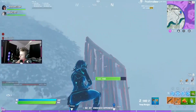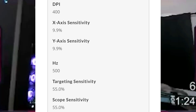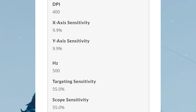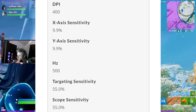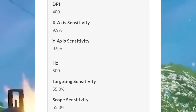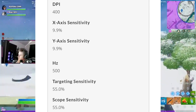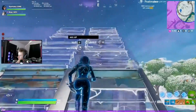Looking at his mouse sensitivity, his X sensitivity is set to 9.9% and his Y sensitivity is set to 9.9%. For his mouse targeting sensitivity it is set to 5.5%, and for his mouse scope sensitivity it is set to 5.5% as well. His mouse DPI is set to 400. That's pretty much all his mouse sensitivity and settings.